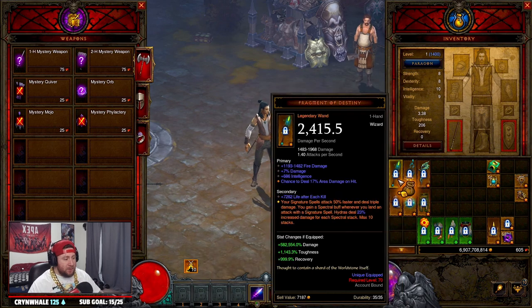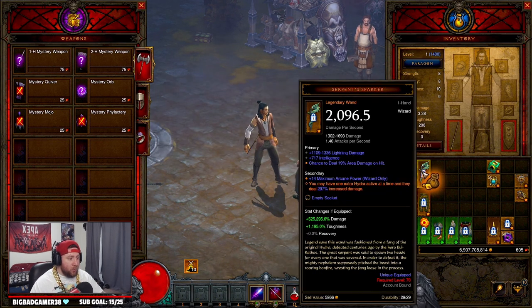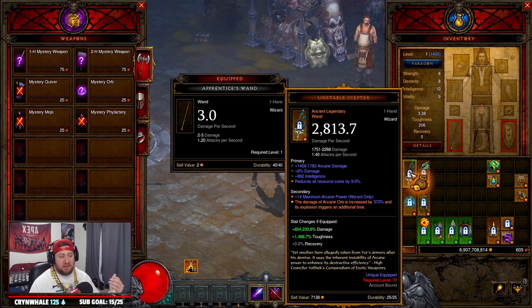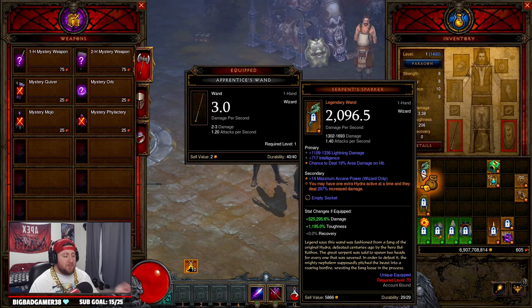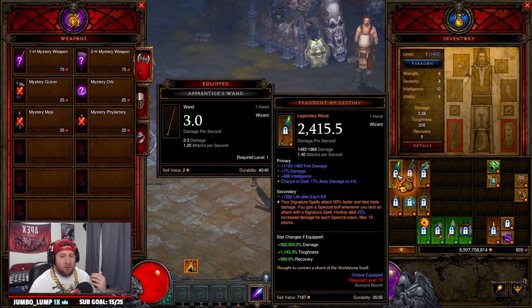When it comes to crafting weapons it's pretty straightforward for the wizard — they don't have a lot of options. You're going to want to craft a wand. Get one of these three wands: starting with the Fragment of Destiny because your signature spells attack faster and deal triple damage, the Unstable Scepter for increased Arcane Orb damage, or the Serpent Sparker which increases damage for Hydras. Any one of these three wands is going to be your best option.